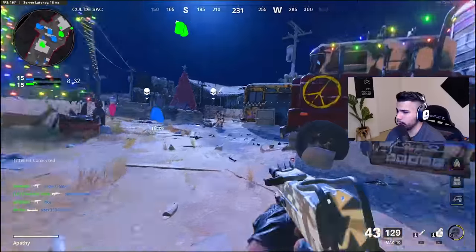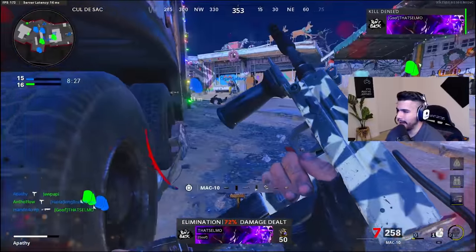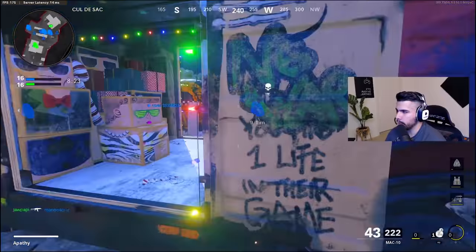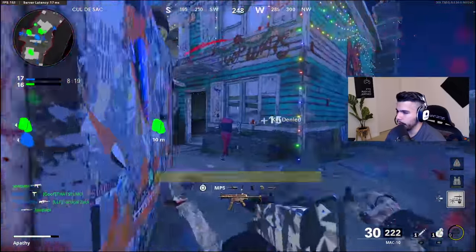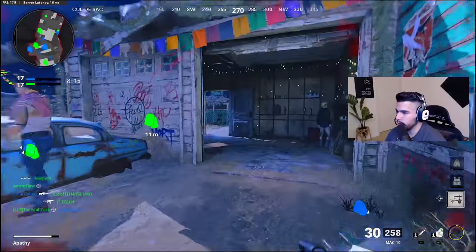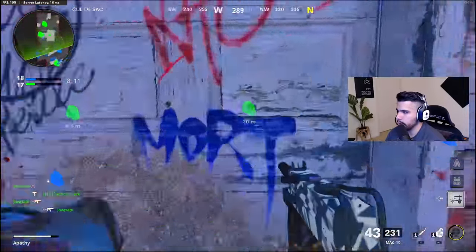A quick little tip about the Mac-10: it has a very high vertical recoil. When you're trying to control the recoil of this gun, the way I control it really well is mainly just a pull-down — you want to slowly pull down while shooting. That's the main thing you have to do to control this recoil. That's why I can shoot it pretty damn straight even with no attachments.